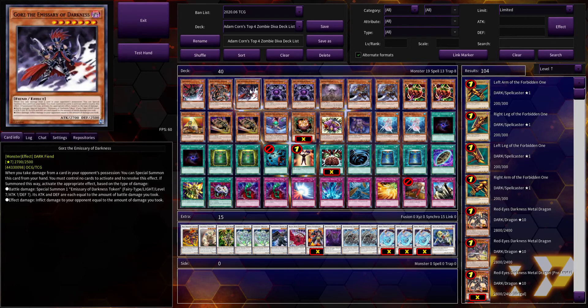For battle damage, you special summon one Emissary of Darkness token — a Fairy, Level 7, with attack and defense equal to the amount of battle damage you took. For effect damage, you inflict damage to your opponent equal to the amount you took. The most common version was from battle damage, where you'd get a really big token. This is why you might see some veteran players always attack with their weakest monster first — they have PTSD surrounding Gorz.